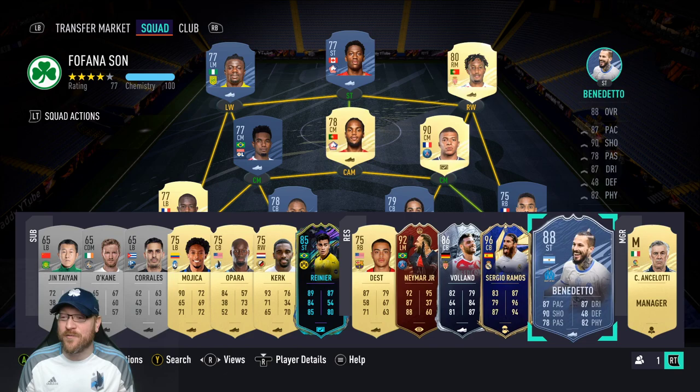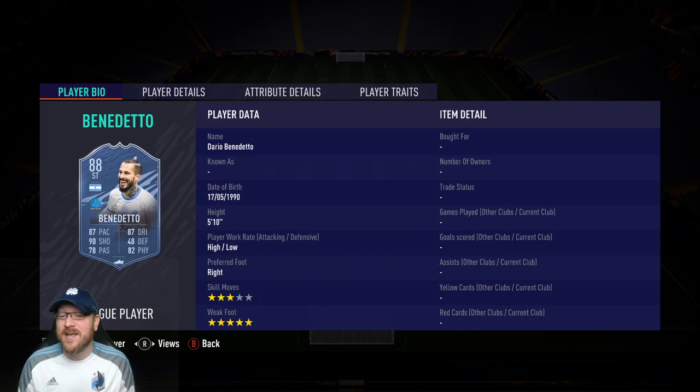Here is the Benedetto card. I put him next to my Team of the Year Sergio Ramos — they have almost identical dynamic pictures, Benedetto and Ramos kind of look like twins. The great thing about Benedetto is he has five-star weak foot. The downside is he has only three-star skill moves, but you can still do fake shot stops, ball rolls, heel-to-heel type stuff.